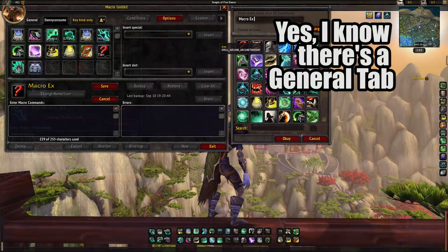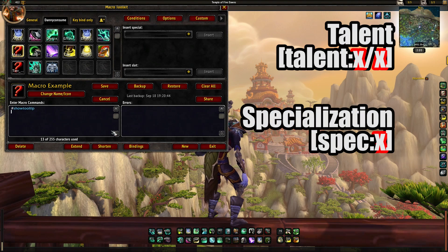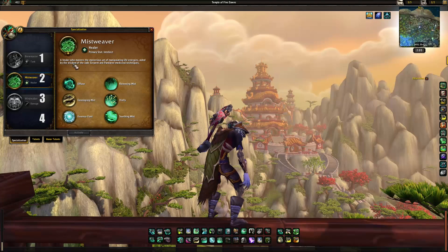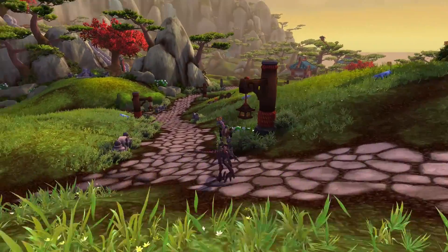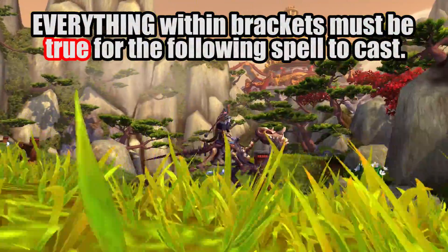Before you think to yourself that's a bit complicated, it actually just boils down to your two conditionals: your conditional for your talent and your conditional for your specialization. To use the specialization conditional, just write in spec colon and then either one, two, three, or four. The number will correspond to your spec — one being the top spec and four being the bottom spec. Your conditionals will be placed within brackets, and everything within the brackets must be met for the spell following to be cast.